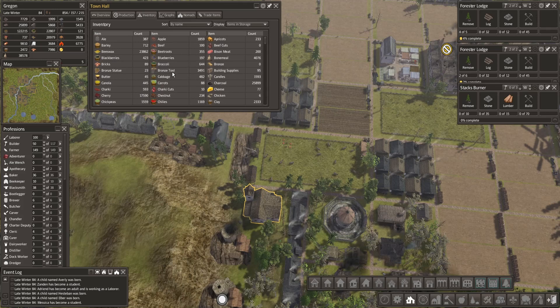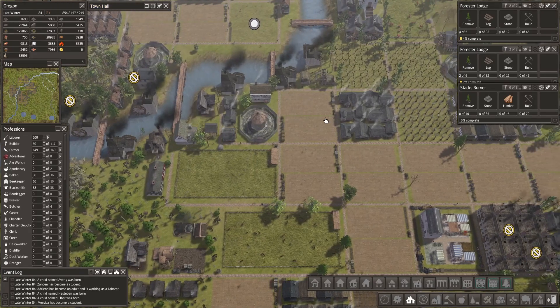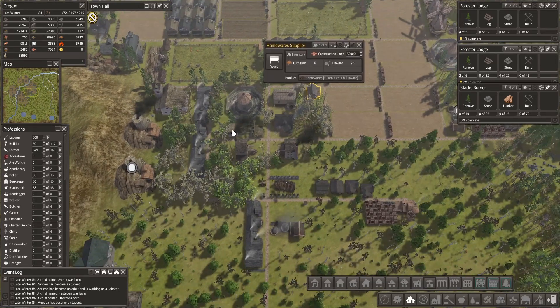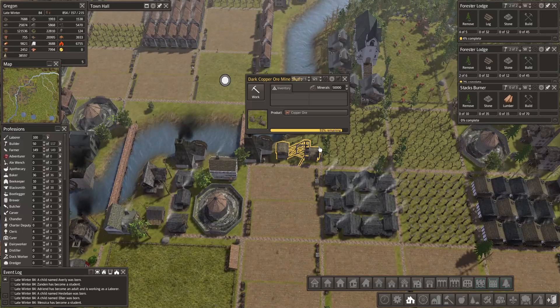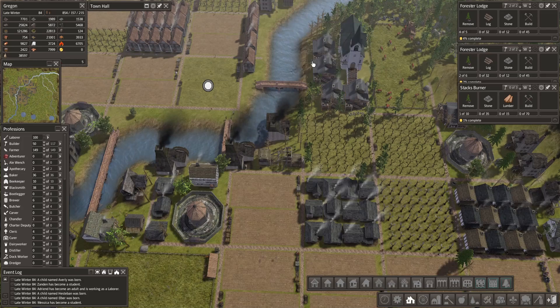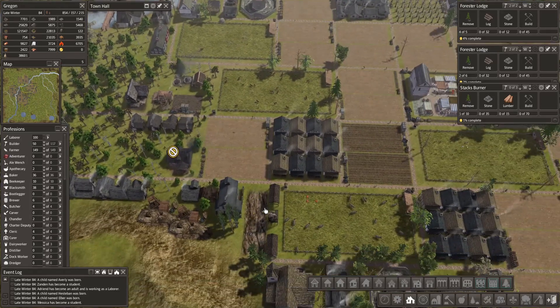Tools are fine. We have 23 bronze statues, I'm thinking we don't need more — and our bronze is at zero. Let's see where those buildings are. The ale production looks good — 110, and 90, 90. That's pretty good. The joiner is around here somewhere.